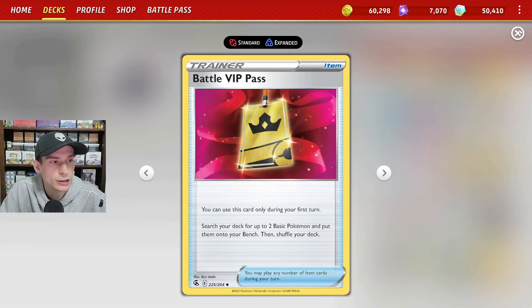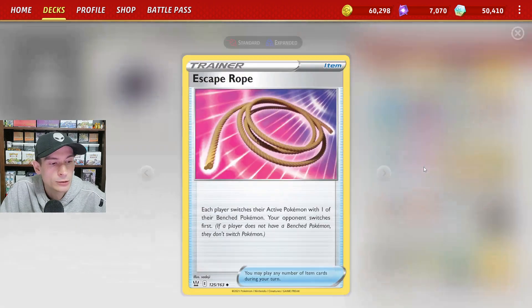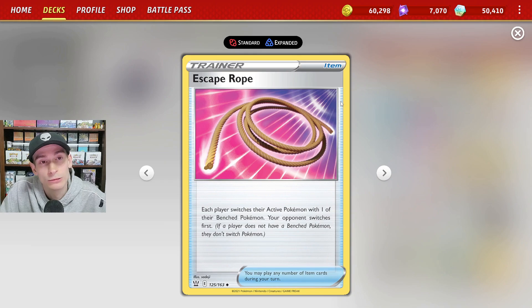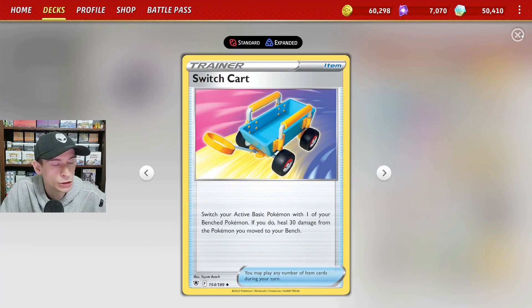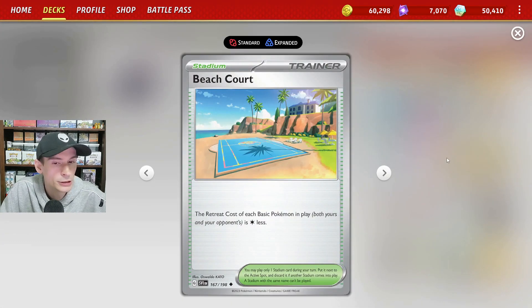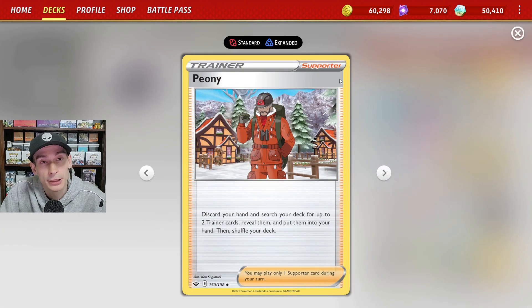Moving on to Trainer cards: we run two copies of Battle VIP Pass, which is also rotating out. We have four copies of Electric Generator, two copies of Escape Rope — which is also rotating out in a couple of weeks — two copies of Nest Ball, two copies of Switch, and three copies of Beach Court for our Stadium card. Our one-energy retreat Pokemon will be able to retreat for free with Beach Court. We also have two copies of Boss's Orders.